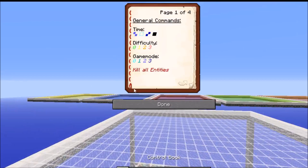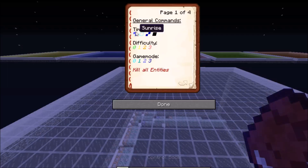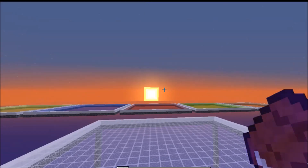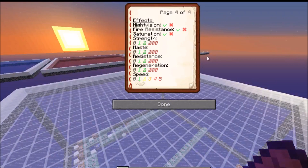On the first page we've got various time settings — you can set it to day, sunrise, and stuff like that. On the next page we have game rules, fairly self-explanatory, and then we have the status effects.